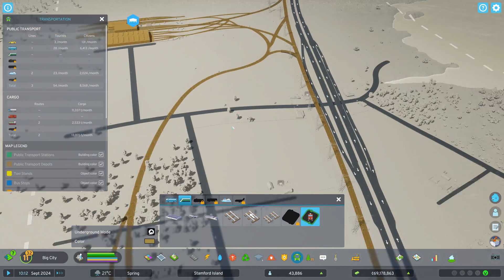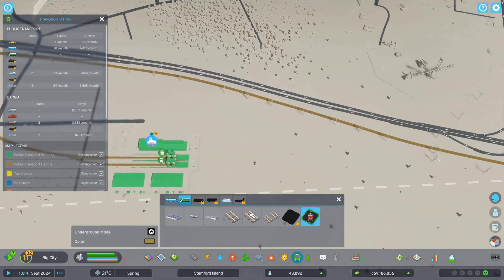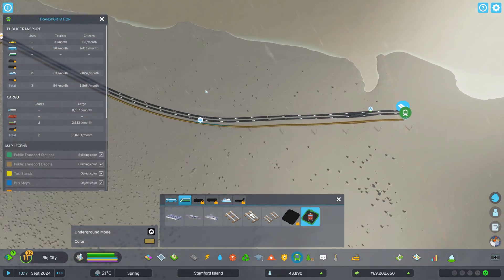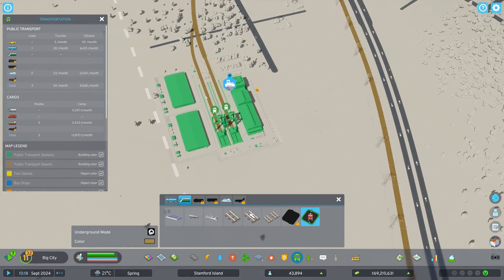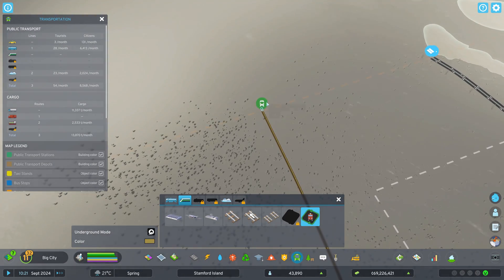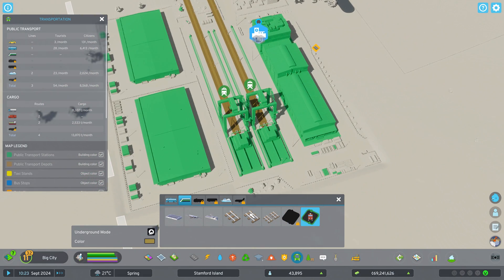Then we can create a cargo railway route. You want to click on the train station, then go over to your external connection — which is way over here — and click on the rail to add the connection there. Then come back and click in the same spot you started at to complete the line. We'll get another one going the other direction over to the other external connection and back. If you have other train stations inside your city, you can have lines connecting to just those.